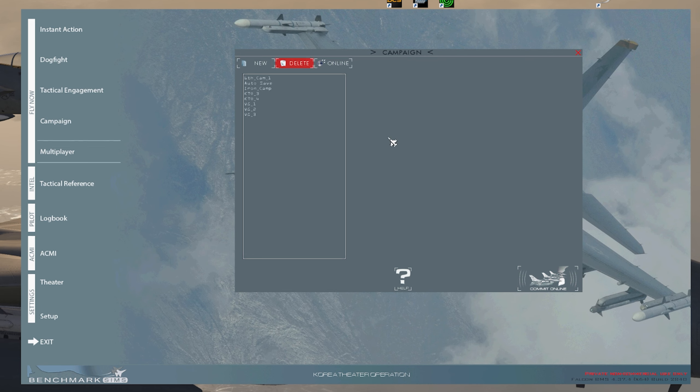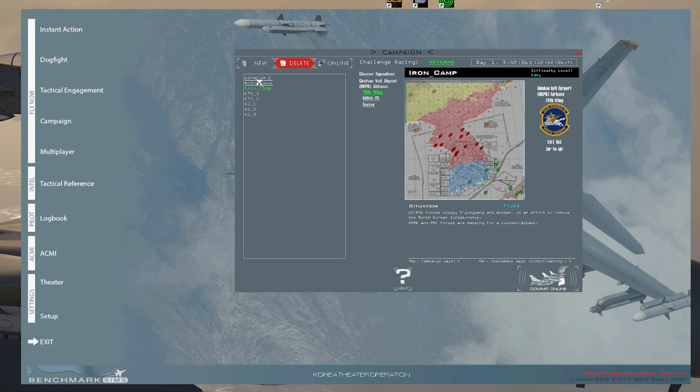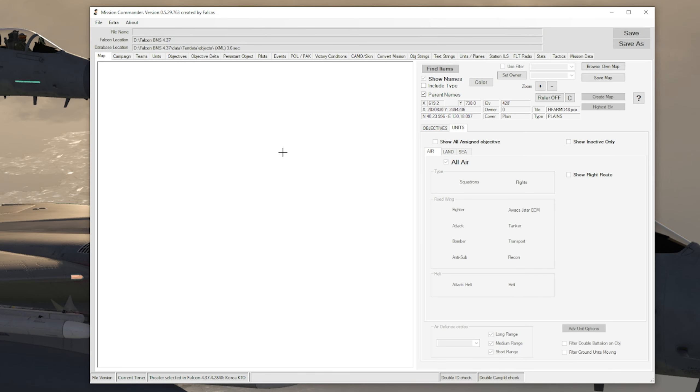If you're the dedicated server, it's slightly different. Go into whatever campaign you saved. I'd personally recommend having your own server squadron with an aircraft that can stay on the ramp for a long time, like a C-130. You can do this in Mission Commander. You have to turn off HQ so the campaign won't automatically create flights. Mission Commander is used to edit tactical engagements and campaigns in ways you can't in Falcon BMS itself. If you want to learn more about Mission Commander, I have a link below.